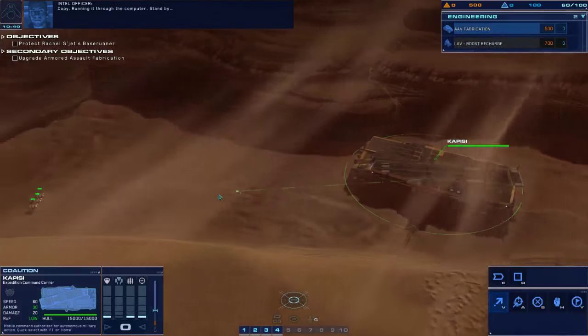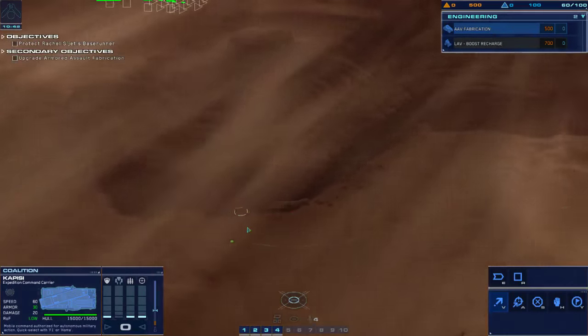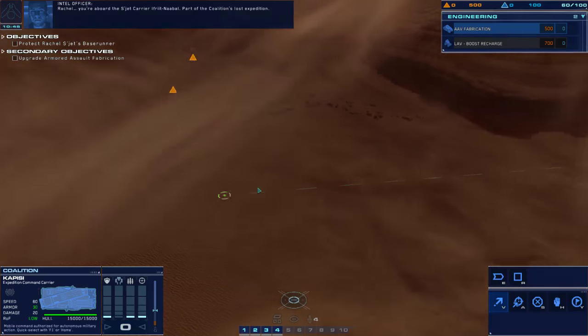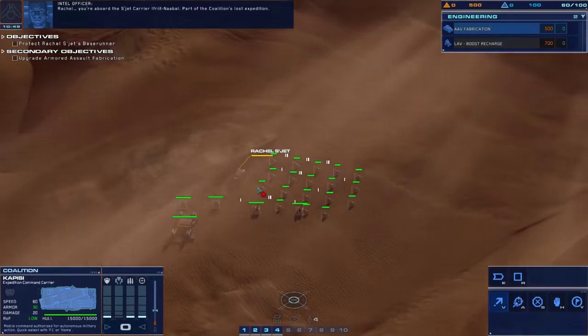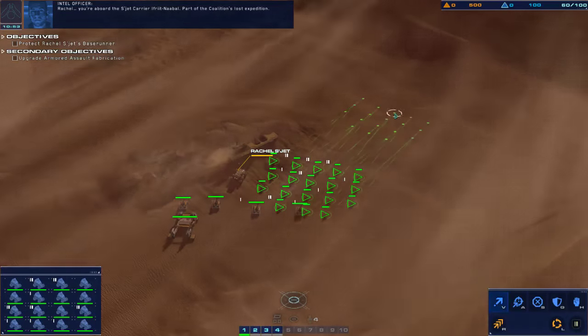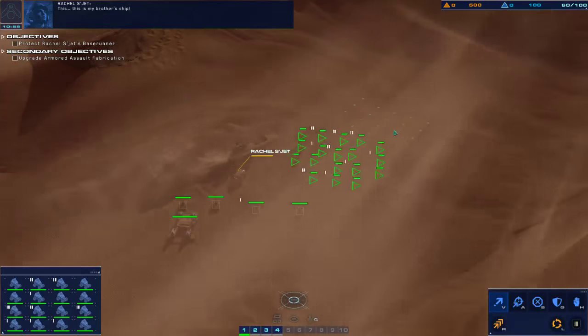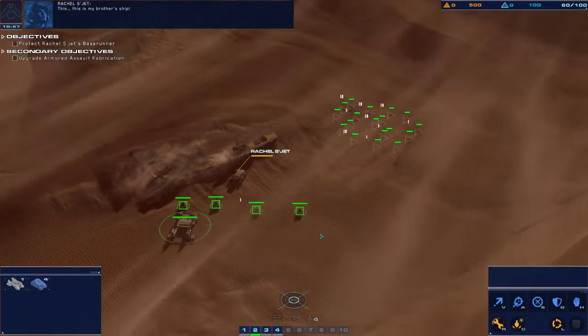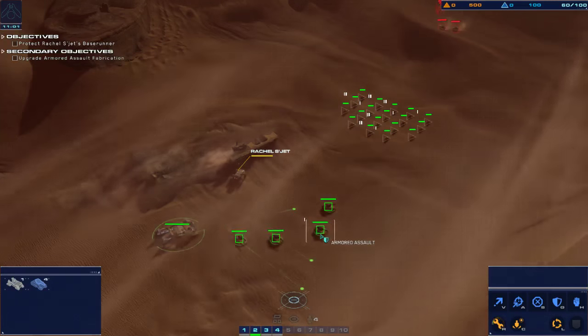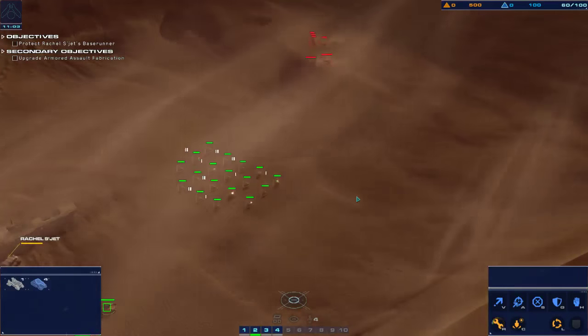Bring it through the computer. Standby. New heading. Rachel — we're here aboard the Sujet carrier Ifrit Nabal, part of the Coalition's lost expedition. This... this is my brother's ship. Enemy armor. Oh my God. We've detected something — can you confirm visual? Hostile light attack vehicle. Continuing search.